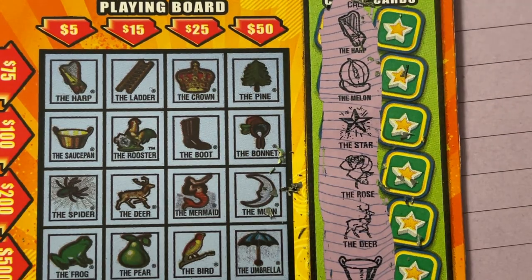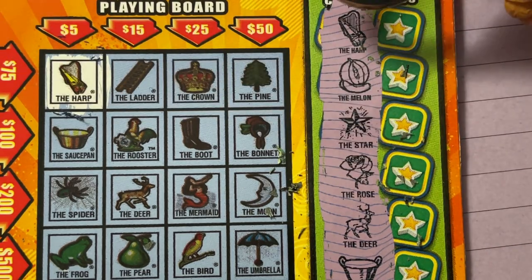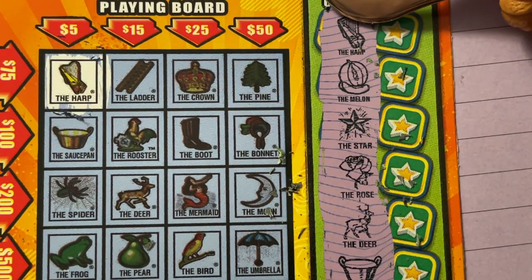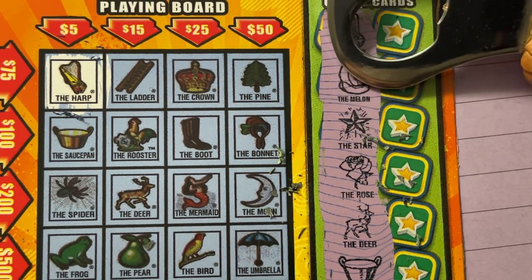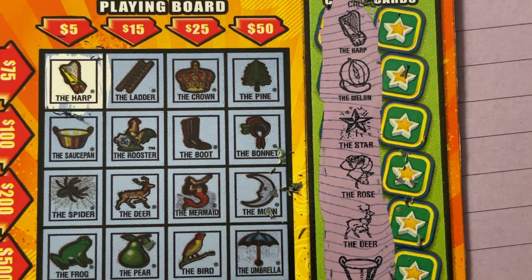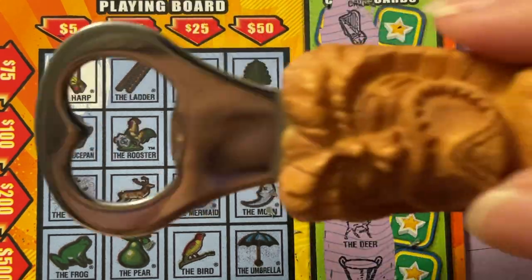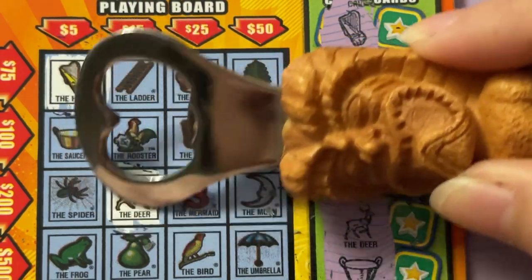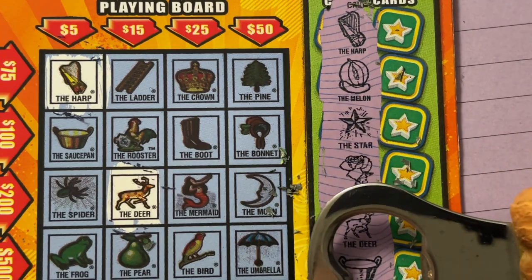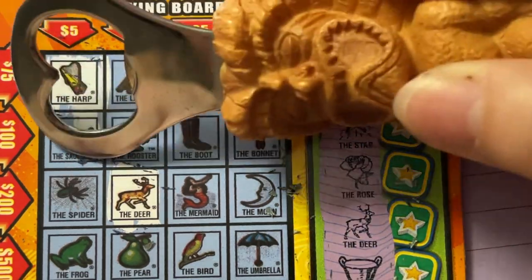We're looking for the harp — yes, we have it. The melon — I don't see the melon. The star — I don't see the star. How about the rose? No rose. The deer — I finally got my deer! Remember I told you I used to get the deer all the time. Saucepan is next — we do have the saucepan right there.